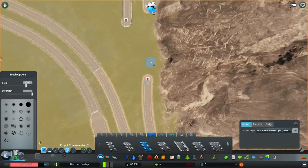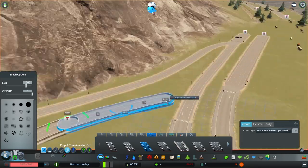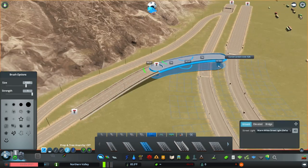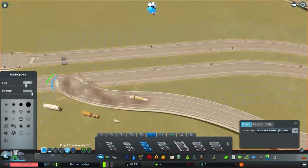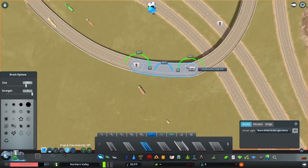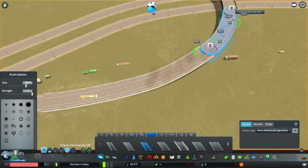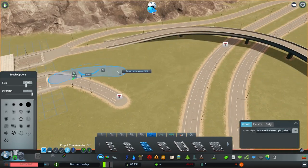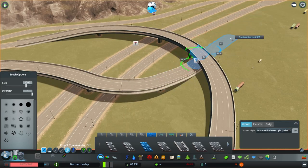I'm only going to have maybe two or three exits off of this highway, and then we're going to set up our own inner-city highway connection throughout the area. The first thing I did was make a custom interchange to get everybody off of this turnpike and into the village we create in this episode. Interchanges are probably the most difficult thing to do in this game.